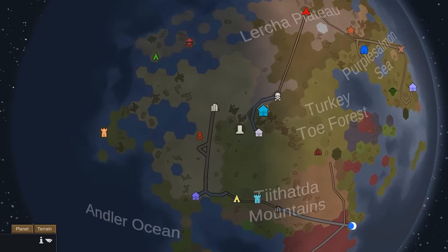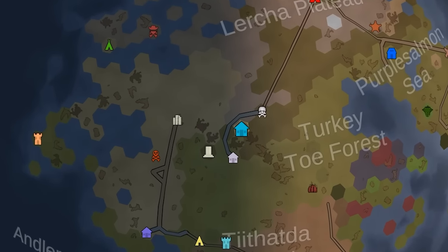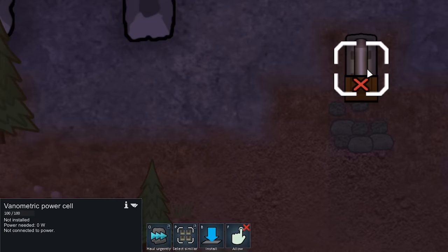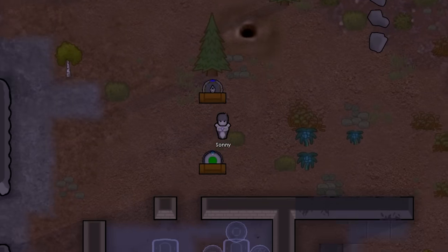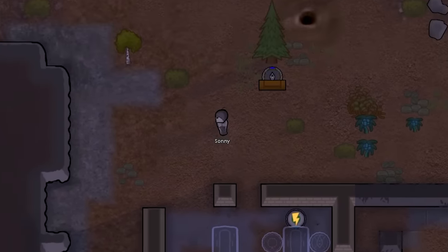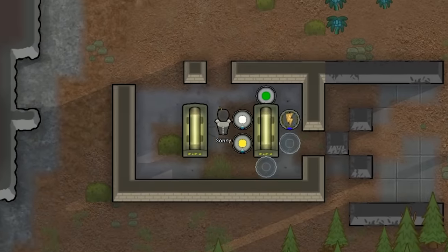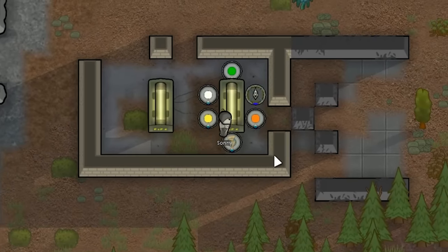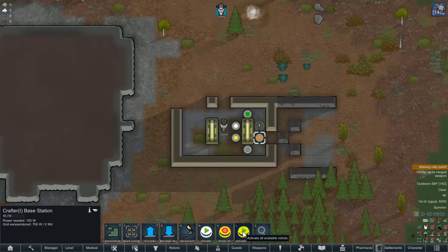We're spawning in with Sonny in a boreal forest in the northern part of the world. He doesn't have anything aside from the robots that he landed with. We've also got these two vanimetric power cells, which generate free power for us. Sonny also has a bunch of robots that are going to serve him throughout this first part of the trip, so we'll just let him install each of these items side by side. And now with the last components gathered up, we can activate these robots.